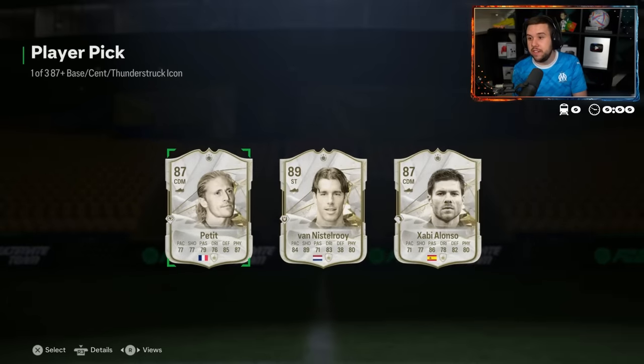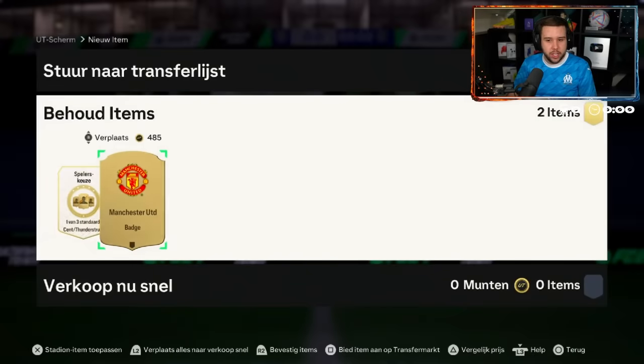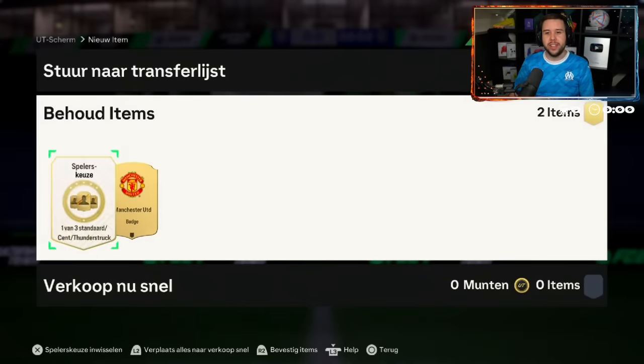Petit, Vanistori, Xavi Alonso again — not even the Thunderstruck card. Yeah, that's a fodder player pick. Anyone who's Dutch is who he wants: Vanistori, Van Basten — obviously Gullit and Cruyff are two he's definitely looking for.